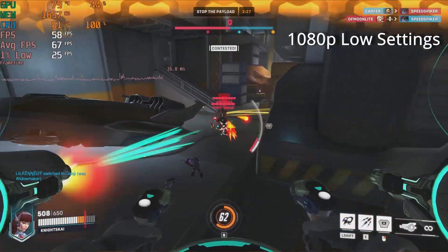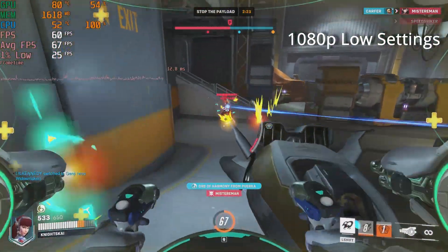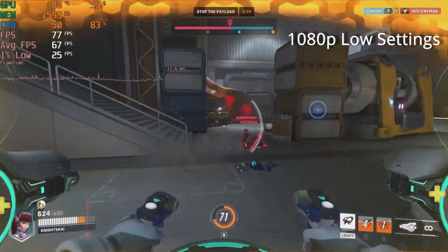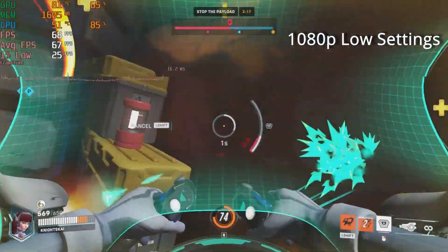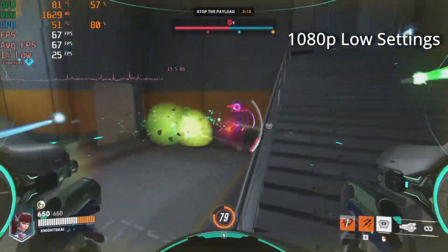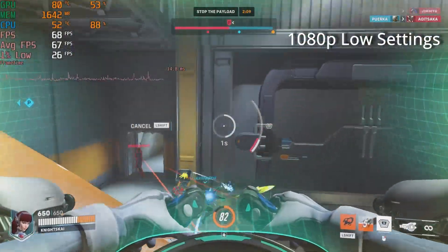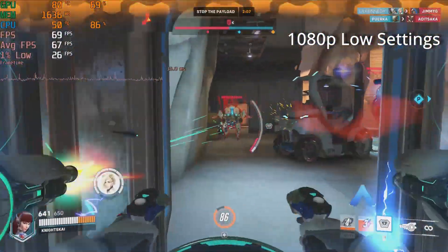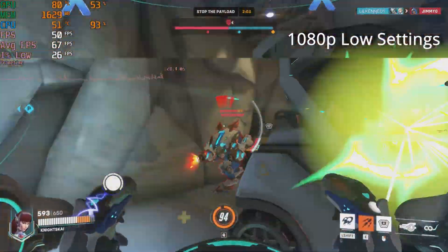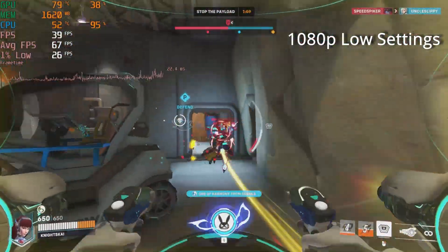Starting the benchmarks out with 1080p low settings, I saw an average that sat in the mid to high 60s, with 1% lows sitting in the 20s for the most part. There were some instances where frames dipped well below that, and I definitely felt it. I think the main bottleneck of this system is probably the CPU. The CPU utilization spiked to 100% fairly often, while it seemed the GPU had a little more headroom to spare. This wasn't the most smooth experience, but it was better than the 30fps target stated on Blizzard's website.